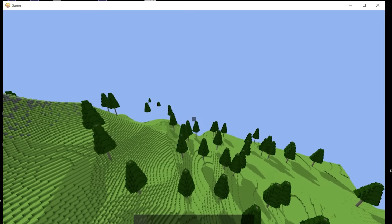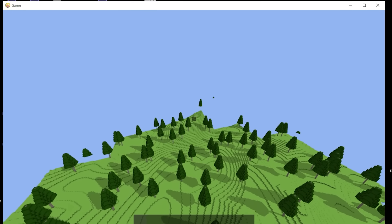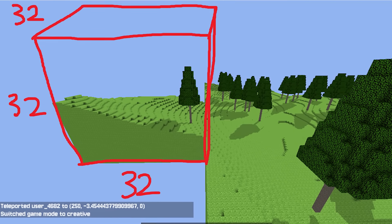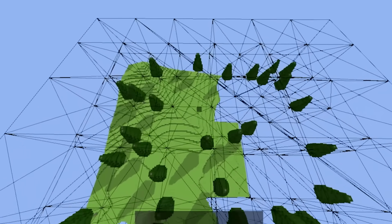But how exactly does my game work? Let's start with the basics. Pieces of the world are loaded whenever a player goes somewhere and unloaded whenever they get too far away. These pieces are called chunks, which are regions of 32x32x32 blocks. So there is a sphere of chunks surrounding the player at all times.